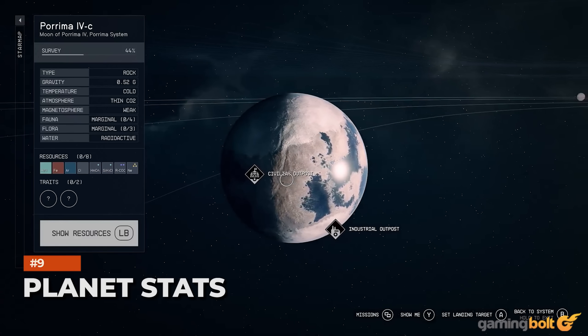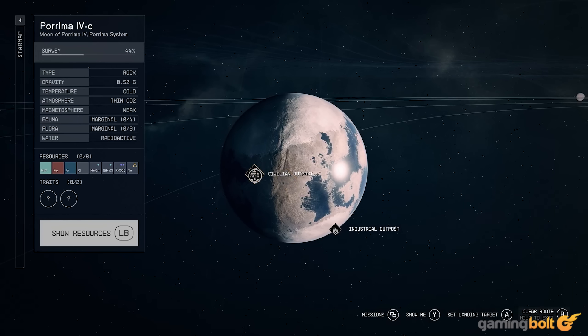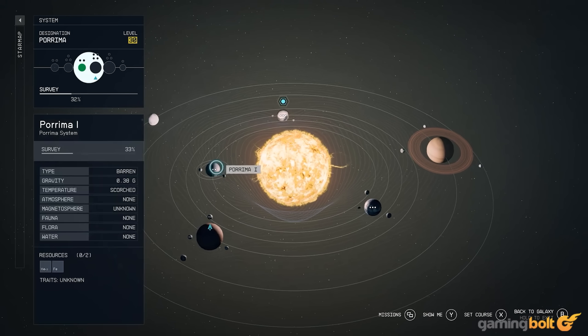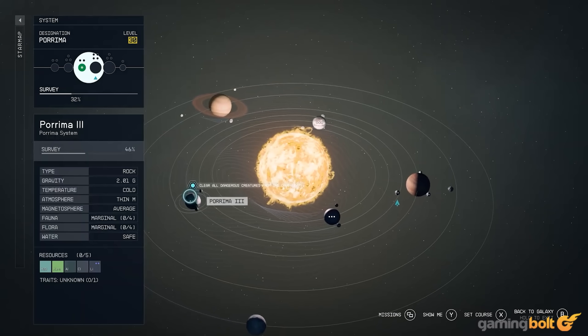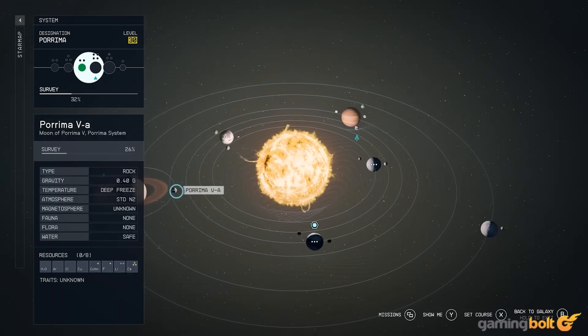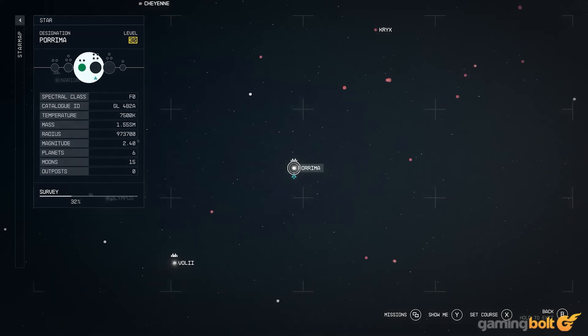Planet Stats: While selecting planets to visit, a range of information is available at the outset, from its type and gravity to the temperature and atmosphere. You can also check which resources it contains, the amount of flora and fauna, the recommended level, and more. When seeking specific resources to mine, this should help. It's also valuable when setting up an outpost or trying to survive, since extreme temperatures could pose different threats.